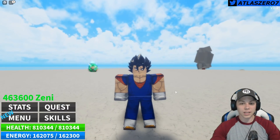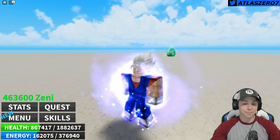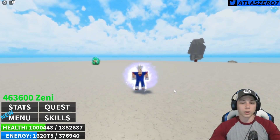Now let's go check out Mastered Ultra Instinct — there he is. Mastered Ultra Instinct Vegeto: white hair, white pupils, white eyebrows, and the awesome Ultra Instinct aura.